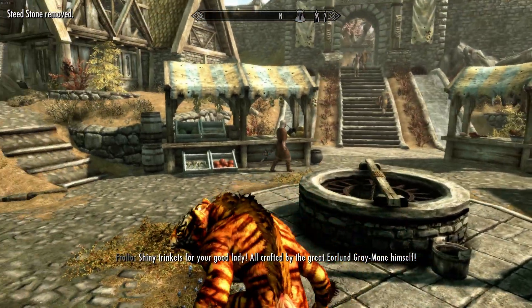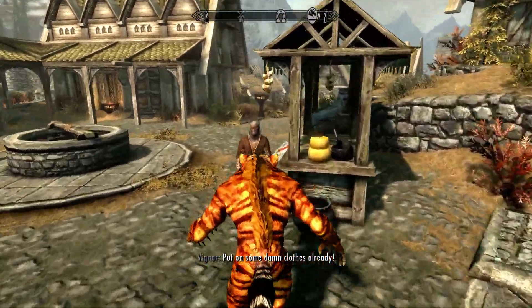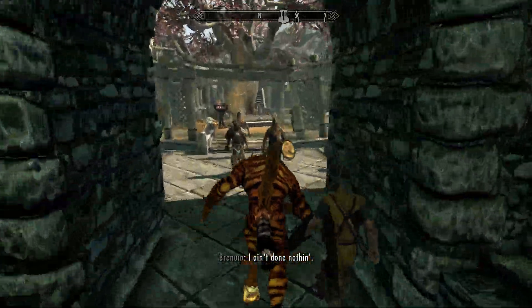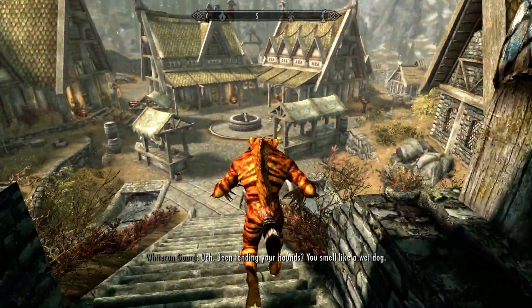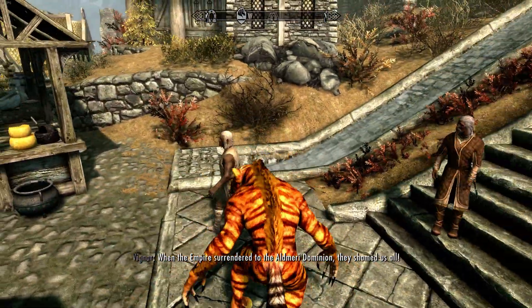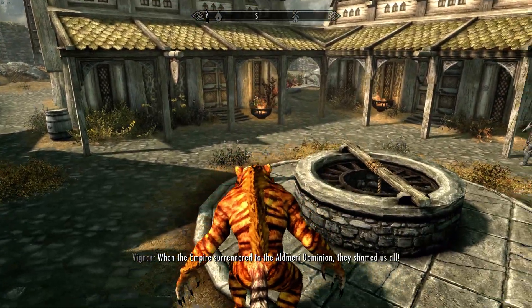So we're going to go to beast form here. Theoretically if the mod still works, I shouldn't be attacked. Mestiz stones are removed and whatnot. As you can see, no one's attacking me. Someone wants me to put some clothes on — I'm a were-tiger. Apparently I smell like a hound. I'm a tiger, thank you. So actually before we do that, I'm going to show you another little cool feature.